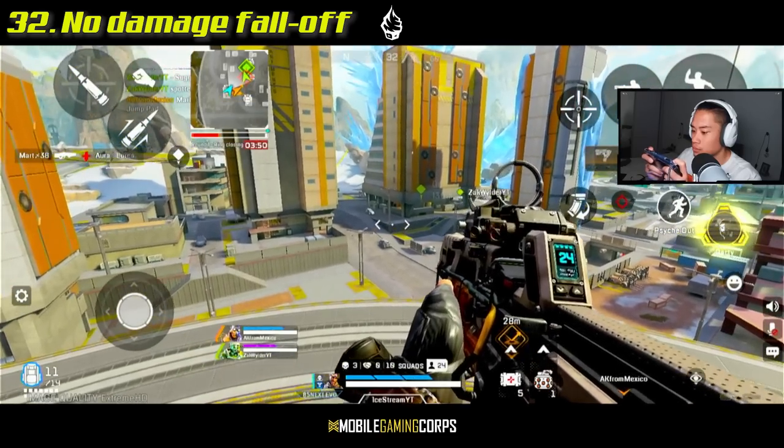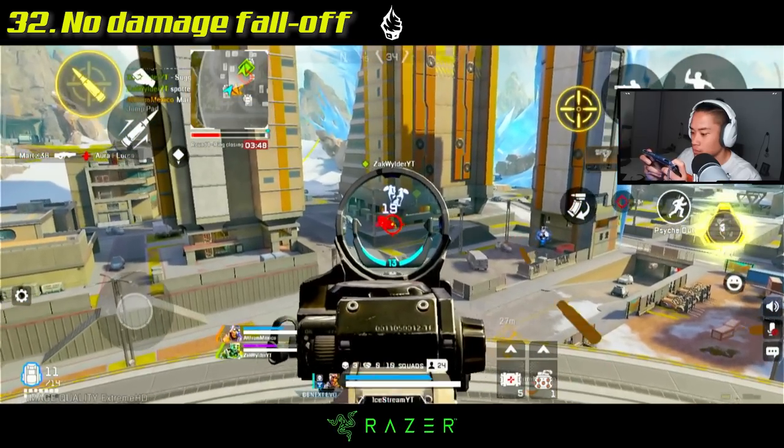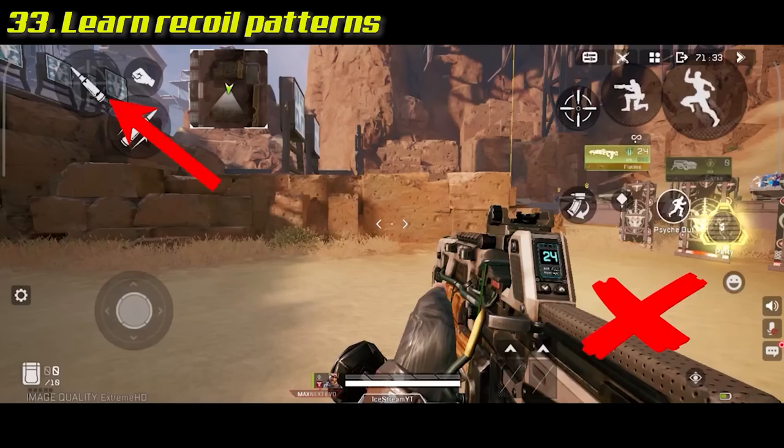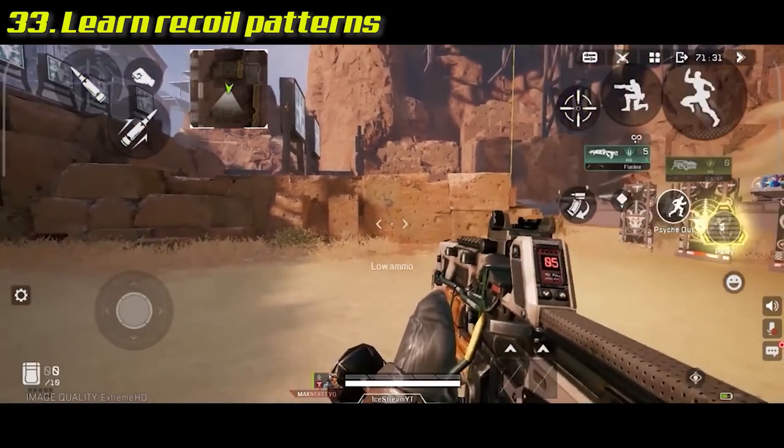In Apex Legends Mobile, there is no damage falloff, meaning your guns deal the same damage regardless of how far your target is. If you're struggling to hit your shots, learn the recoil pattern for the gun you're using — if you don't know the recoil pattern, you can't control it.